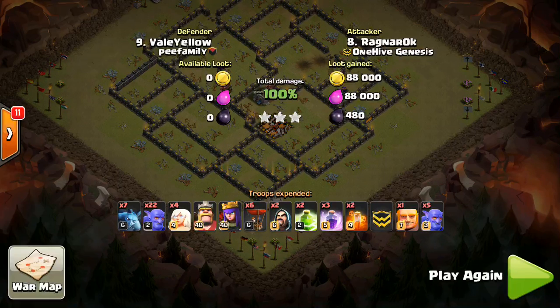So to summarize: Jumps, Rages, and Freezes are all good spells. Don't bring Heals — that won't help much because you already have the healers. I hope you guys enjoyed this attack strategy video — let me know in the comments, and thanks for watching. I'll see you guys later.